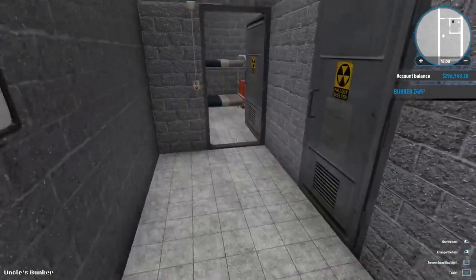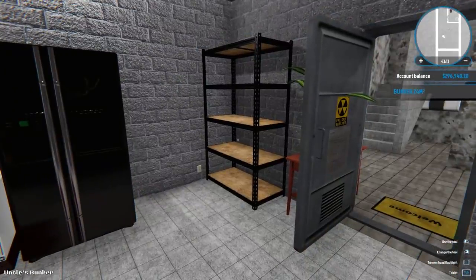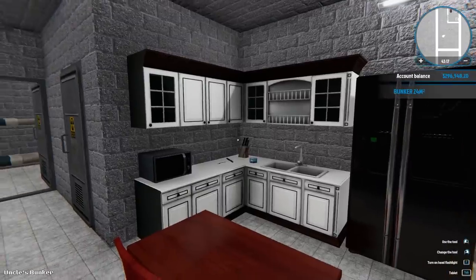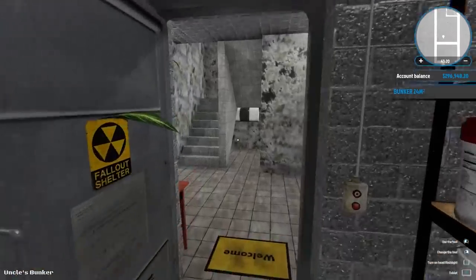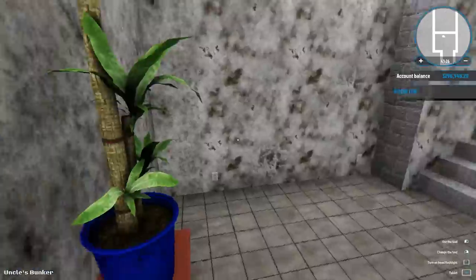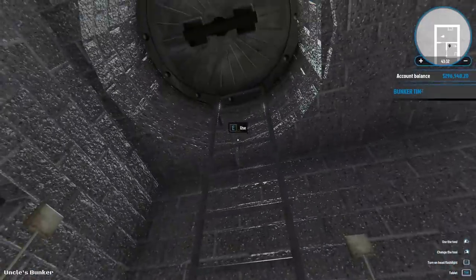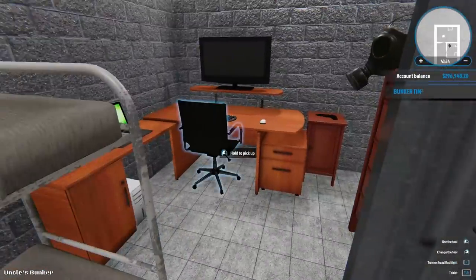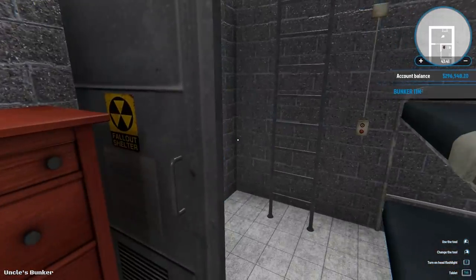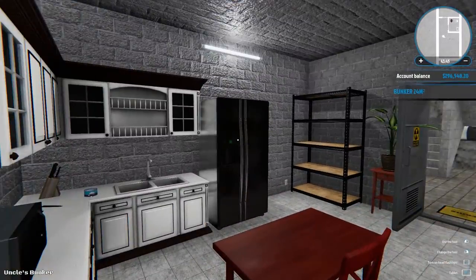You guys were saying: keep Uncle's Bunker and sell the other bunker. I think Uncle's Bunker has probably captured the hearts of all House Flipper fanatics. I kind of like it myself. I like how big and open it is - there's a lot of space. It's almost like you're dropping down into the Batcave. You're right in the middle of your main bedroom area with your guns and masks at the ready.